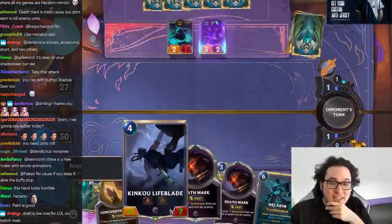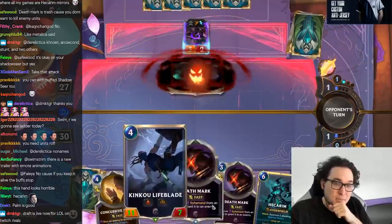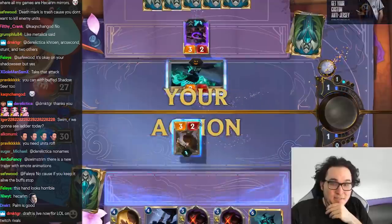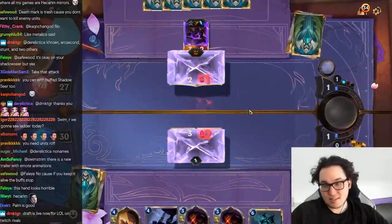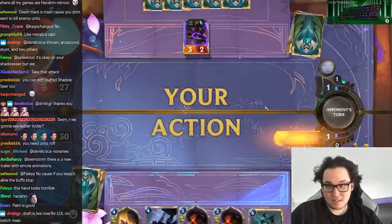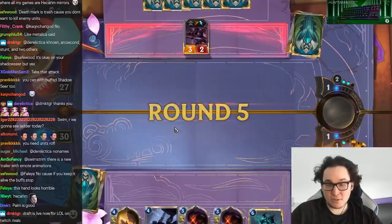There's one problem here, which is I can't curve Lifeblade plus deathmark next turn, so we could lose to his deathmark. But then a Lifeblade will just give us stats at the Hecarim, so that's fine anyway. This attack feels wrong. Yikes. Palm is good. Palm is super good in this matchup too.